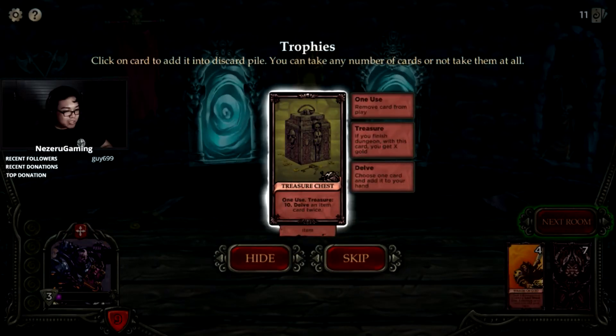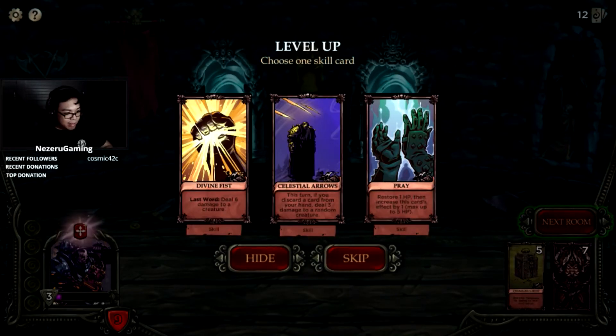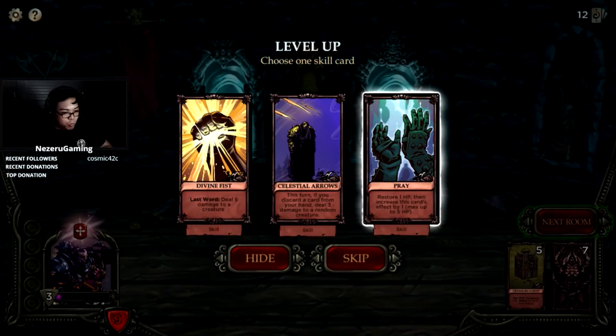Treasure chest one-time use: delve an item card, choose one card and add it to your hand. Another level up card — Pray: restore one HP, increases card's effect by one. It gets stronger the more we go into the dungeon.